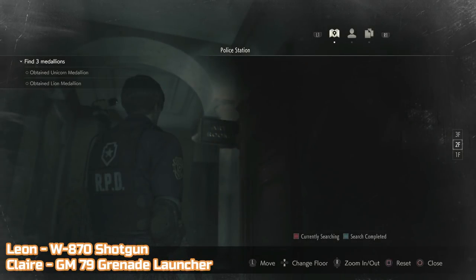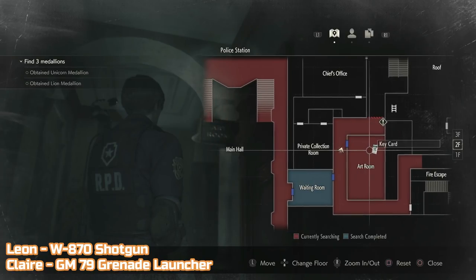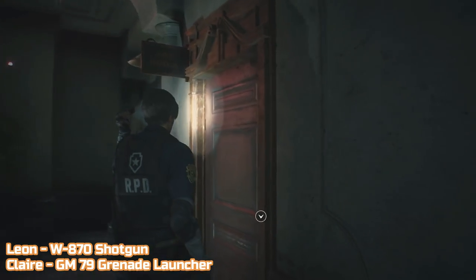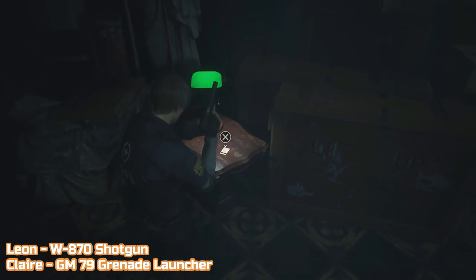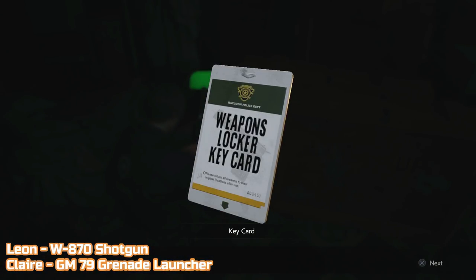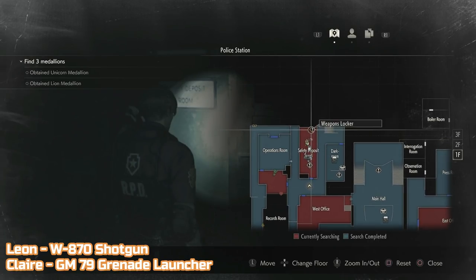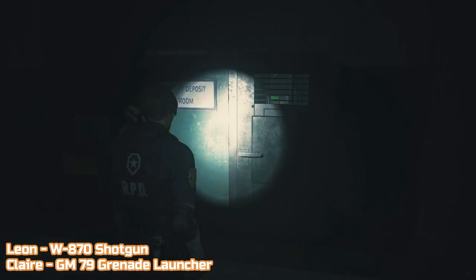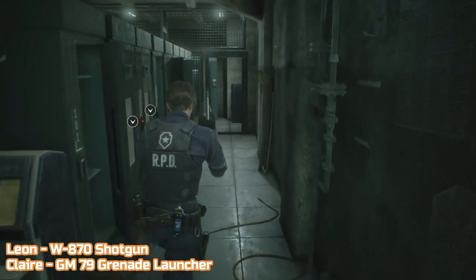Getting the next pair of weapons involves two parts. Firstly you need the spade key — you get this during the story — so you can access the art room on the east side of the second floor to get the weapons locker keycard. Once you have the keycard, head to the safety deposit room on the ground floor. In that room there's a weapons locker that the keycard opens. For Leon there'll be the W870 shotgun and for Claire there'll be the GM79 grenade launcher.